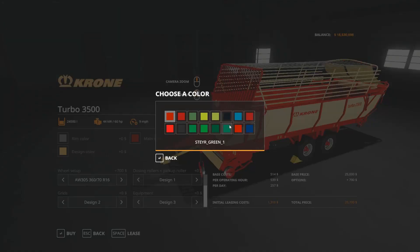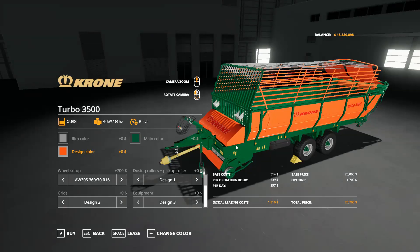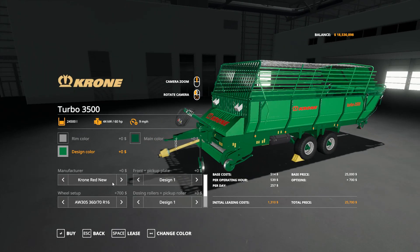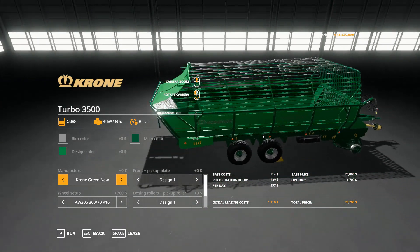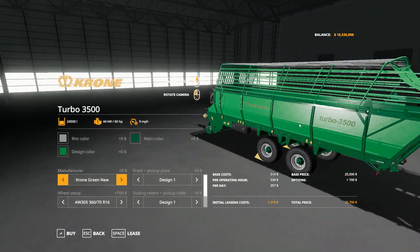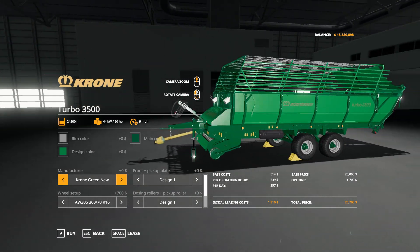So you've seen all the options - there's an absolute ton of them. The colors are somewhat limited, not quite the full gamut of Lizard options, but you can get some bright choices. You can go green on green, change it to a Krone branding - there are quite a few options. This was available in FS17 and I really enjoyed using it then, so this might be one of my starting wagons in FS19 - definitely not bad at all for starting out a farm.